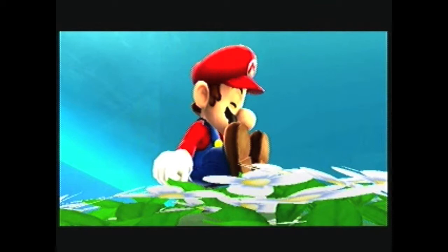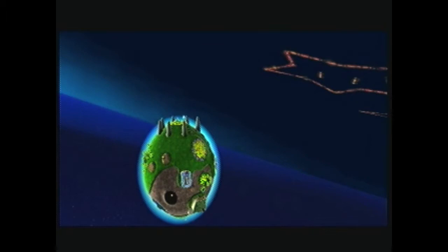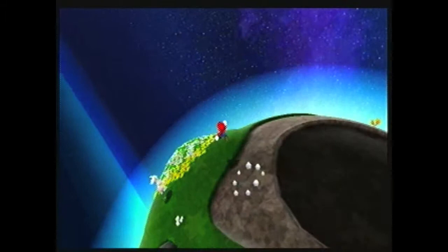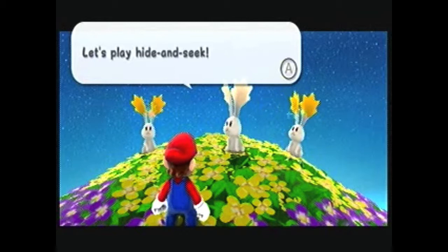Oh my god, where am I? What happened last night? Oh my god, it's a bunny! "Finally, you're awake! Let's play! Come on, jump with A!" Jumping, following the bunny. "Come on, jump with A!" Yeah, I kind of figured that out based on every other Mario game. "Let's play hide and seek! If you can catch all of us, we'll tell you where you are!"